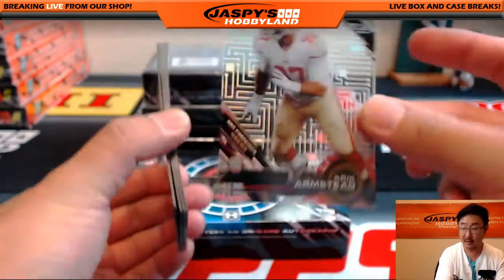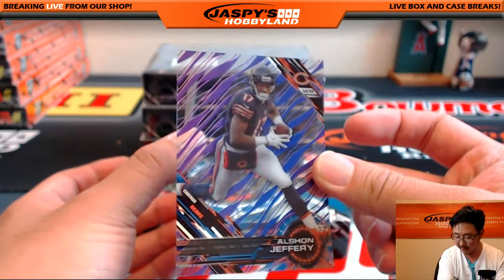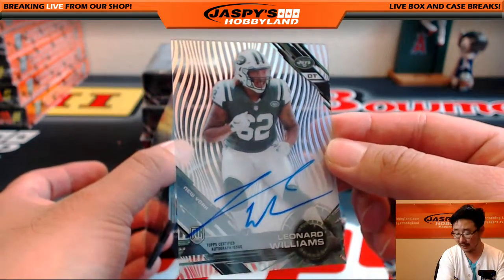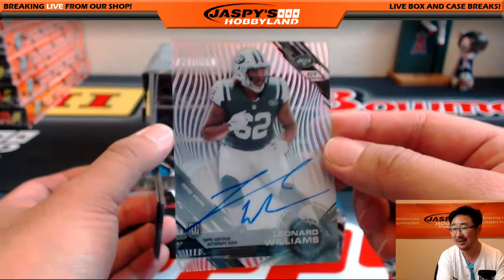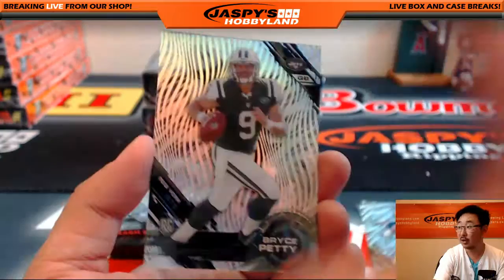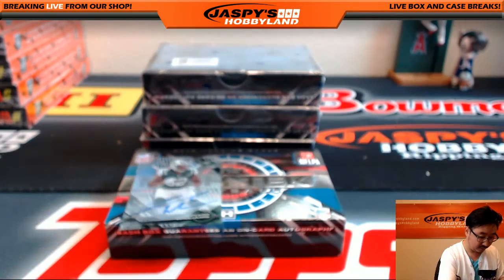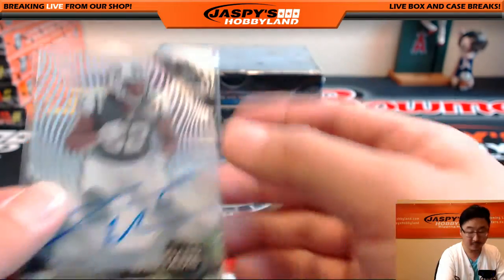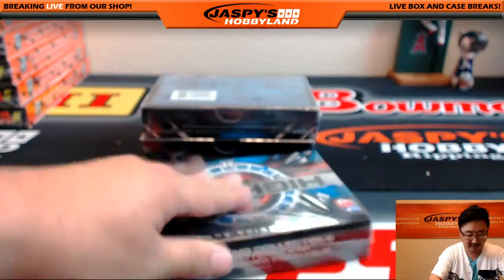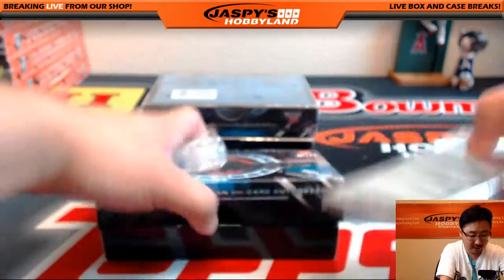Start off with little Eric Armstead for the NFC West — Brandon. Alshon Jeffrey for the NFC North for the Bears — another one for Brandon, that's the purple variation. Your autograph is AFC East, Leonard Williams. That goes to Brandon. The tried-to-trade-couldn't-trade mojo coming into play. Randy Gregory, Kurt Warner, Aaron Rodgers, Bryce Petty, and Trey McBride. Three boxes done, halfway there in this half case break. Brandon divisions from jaspieshobbyland.com — the next half is in the store already, so jump on it.